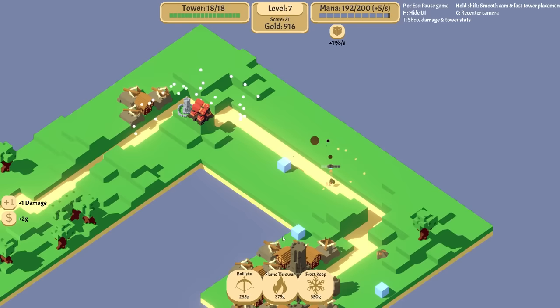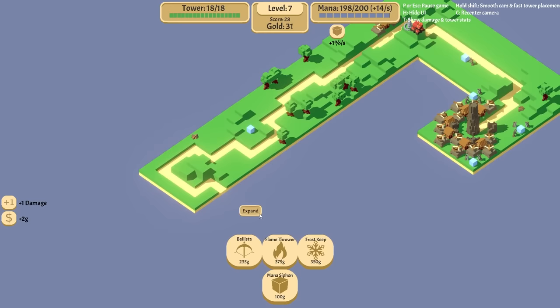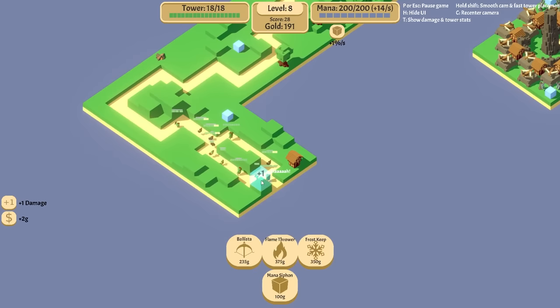Time for a grim thought of the day. Mana siphon — that's what we need. Let's pop some of these in right like such. And now we have 14 mana per second. Also I'm excited that this didn't split either. I'd put a flamethrower right up here if I had money.